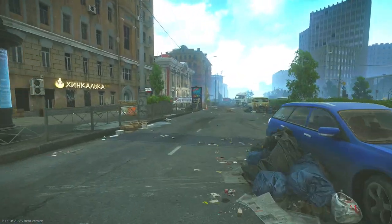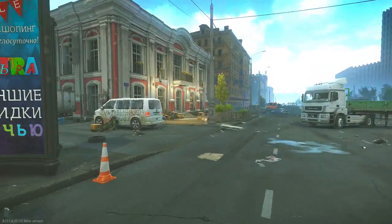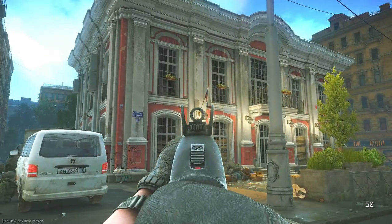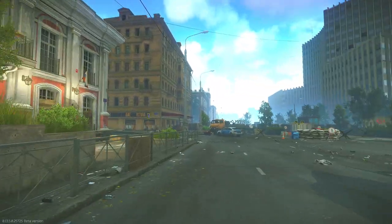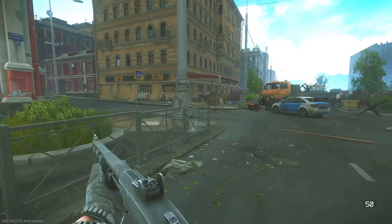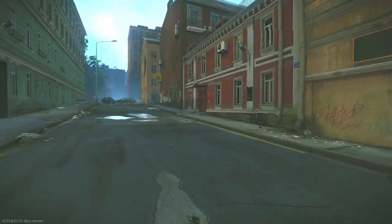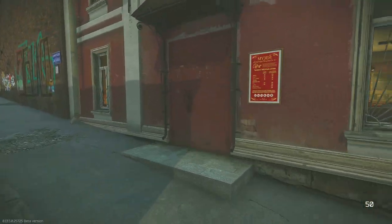As we make our way down this road, we are going to continue straight until we come to an almost royal-looking red building with Russian flags on it. We will take the immediate left after this building and go down that road, where we'll enter the two-story red building that should be the second building on your right-hand side. You'll know you're in the right place if there is a piano in the room to your immediate left when you enter.